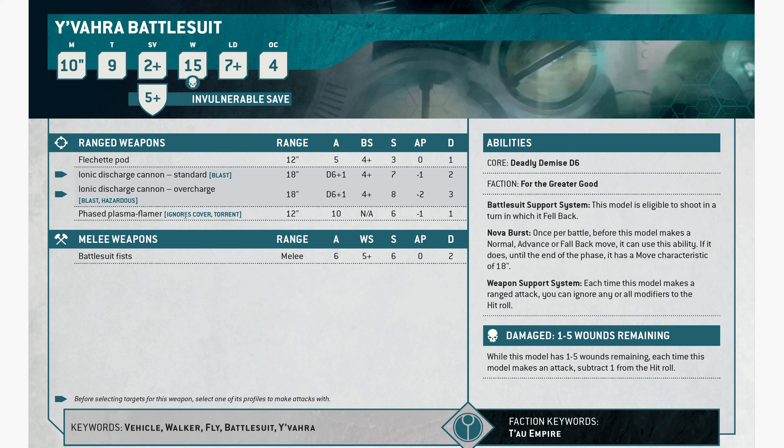The Phase Plasma Flamer has Ignores Cover, Torrent, and 10 attacks — that broke my brain. It's strength 6, AP1, damage 1. Battlesuit Fists are 6 attacks. I feel like the 10 attacks is a typo, but it's just always 10 attacks — strength 6, AP1, damage 1. That's a weird profile. It broke my brain and I've spent like 2 minutes talking about it.